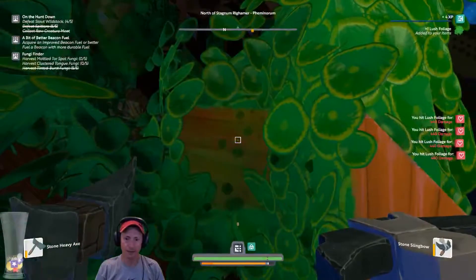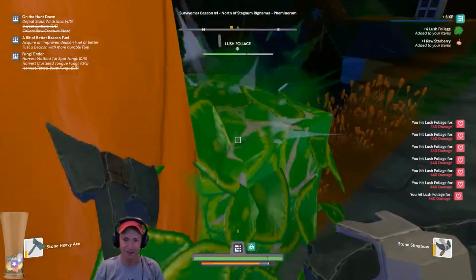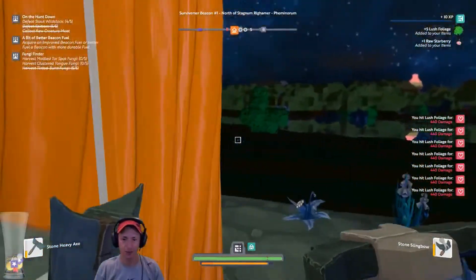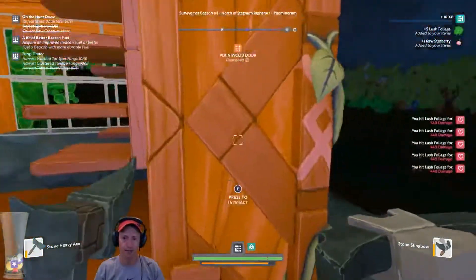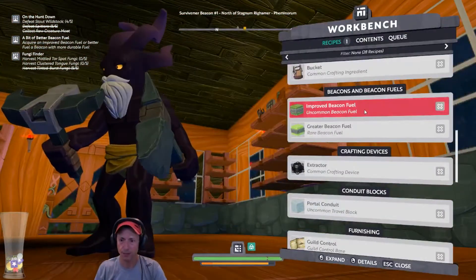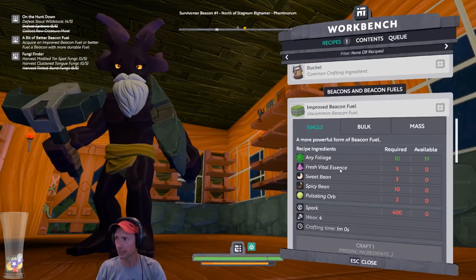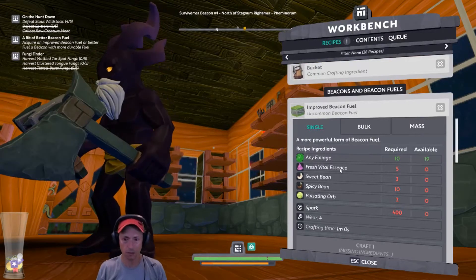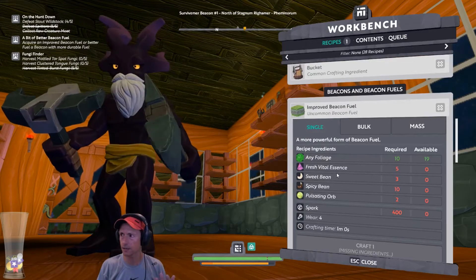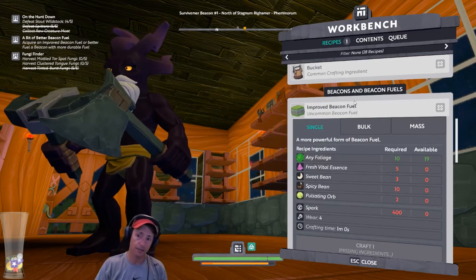Let's just go back inside. I'm going to show you — I'm really really new to this game. One of the things I need to do is craft improved beacon fuel. We need fresh vital essence — is this something I need to get from somewhere or is it crafted? I think I can understand this on the knowledge base. Sweet bean and spicy bean.